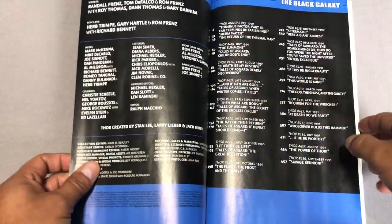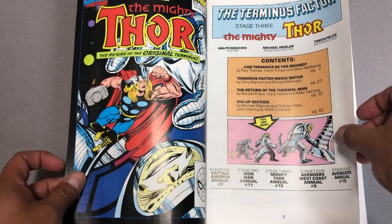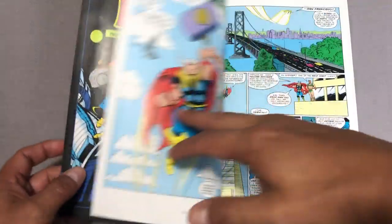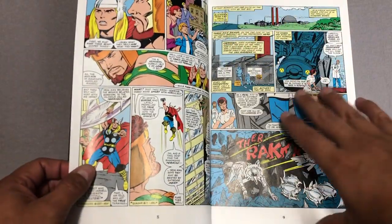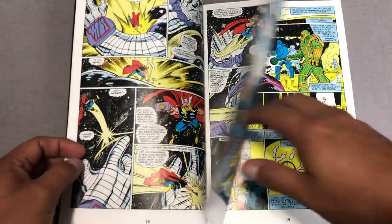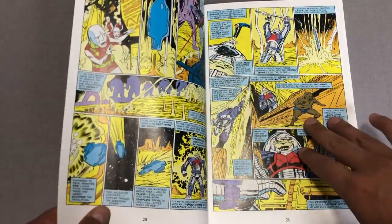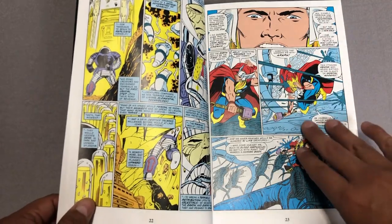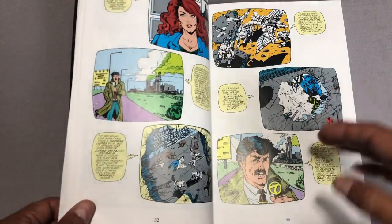Most of this stuff is written by Tom DeFalco and Ron Frenz, and it kicks off with the Terminus Factor. This is Part 3. It contains Thor 419 to 436, and then Annual 15. This Annual was part of a five-part crossover of Avengers West Coast, Avengers, Iron Man, and I believe Captain America is the one that kicked it off — and that's the Terminus Factor.